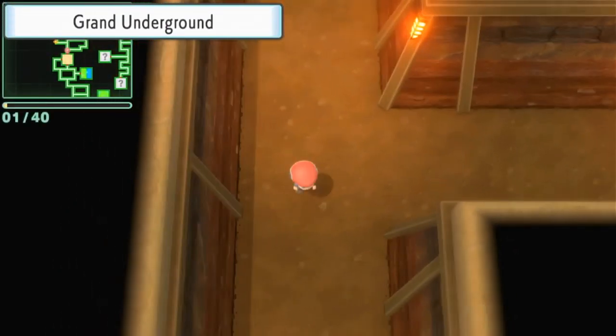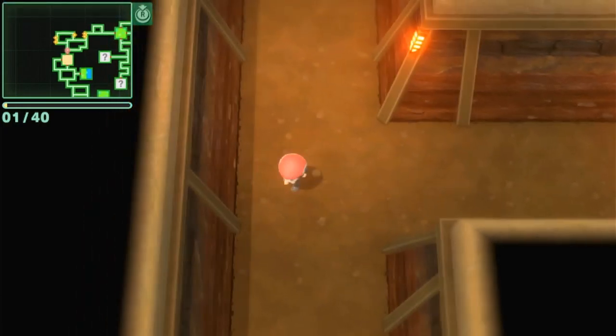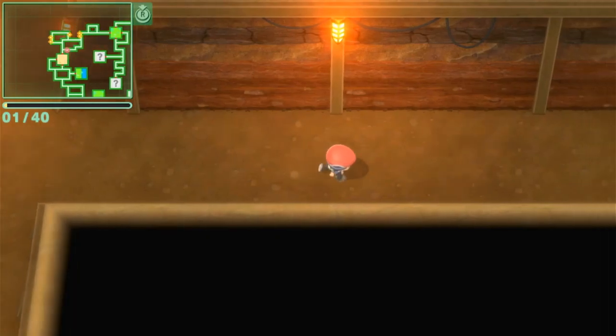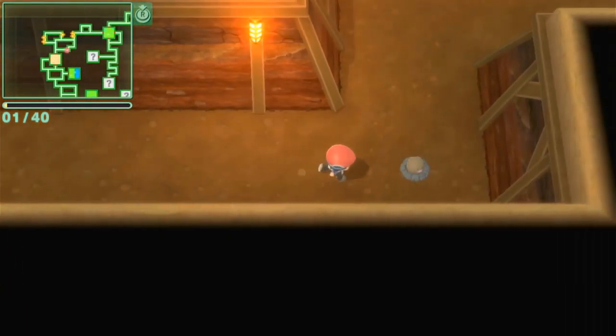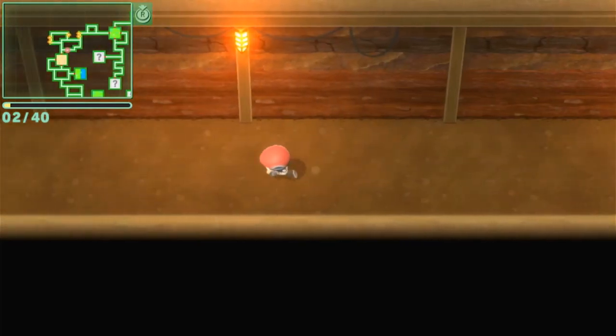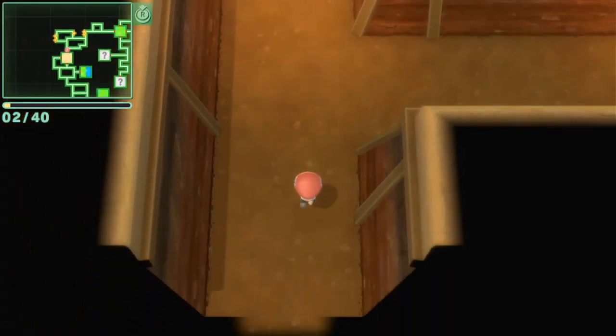The first one is right here if you want to take it another step. You can go all the way over here and there's another Diglett spawn. This natural door right here on this side of the Grand Underground grants you the 40 Digletts in like a set amount of time.